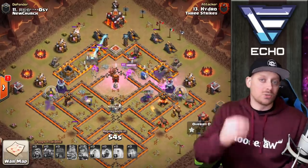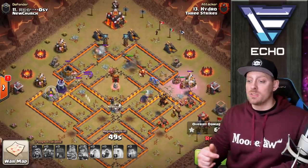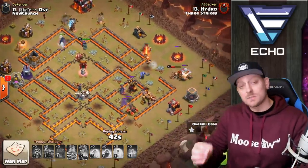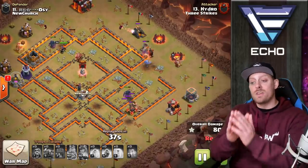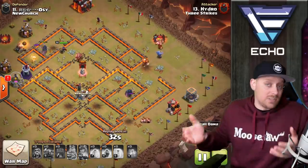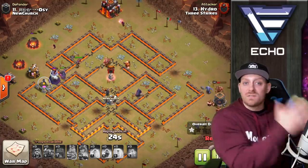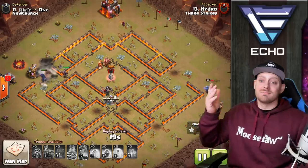The P.E.K.K.A., because they are so strong, will smash through that wall, take out what's beyond with the help of those Bowlers, and really just clean up the rest of the base. This is not the fastest attack strategy because P.E.K.K.A. are slow, but they are deadly and tanky. When attacking a Town Hall 10 base without tank killers — single-target Inferno Towers — you can do a nice job with this.